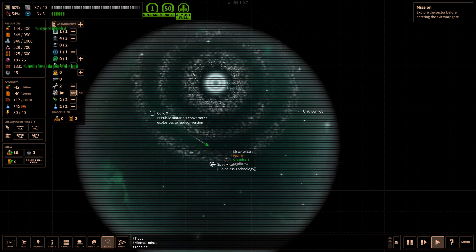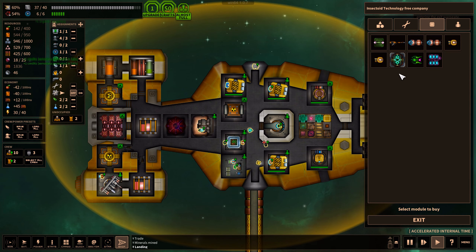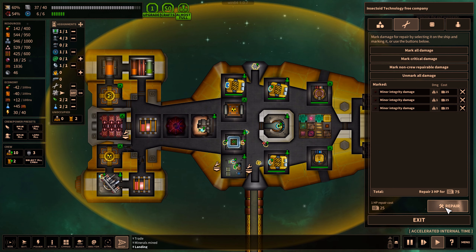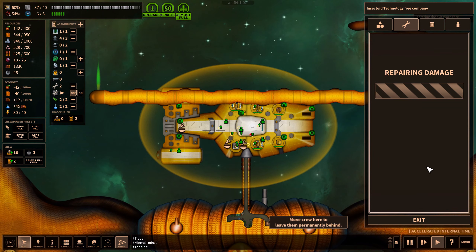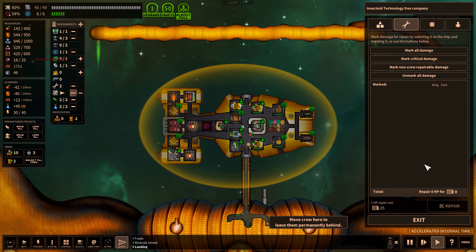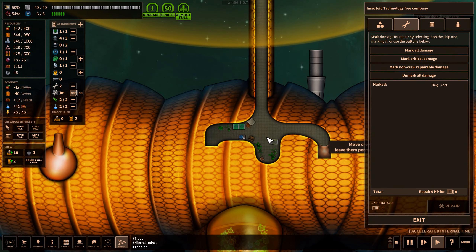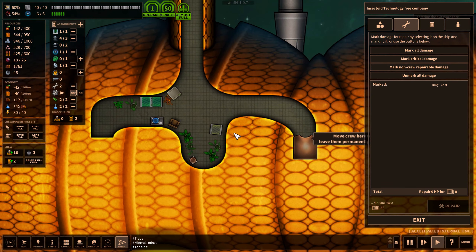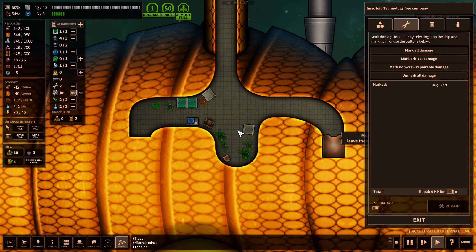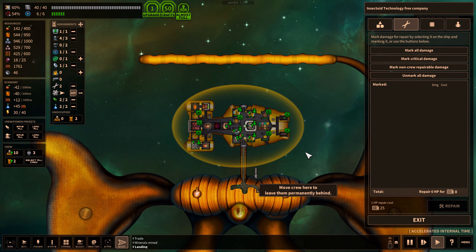Spineless technology - so I'm assuming they will not barter with this, because they don't have the spine for it. Let's see what they have. Ship repairs - yeah, why not? Let's repair everything. That's the insectoid star base - that looks really cool. I never actually noticed that they do have an interior here. You can move crew here to leave them permanently behind. This is the first time I actually spotted that - that's pretty cool.